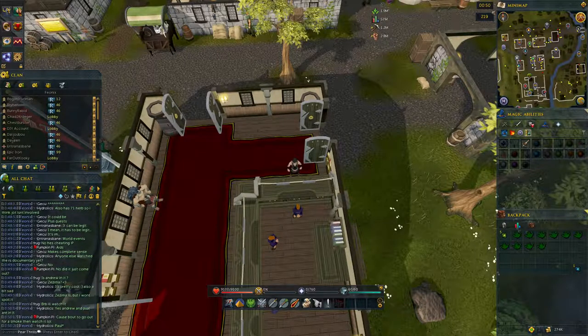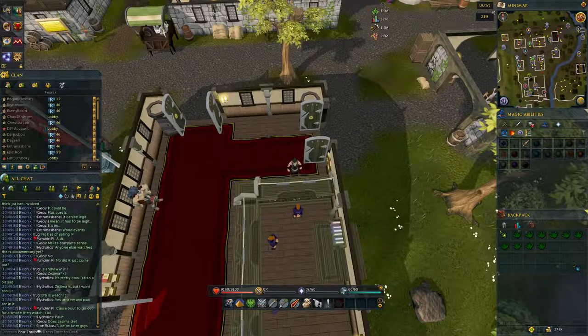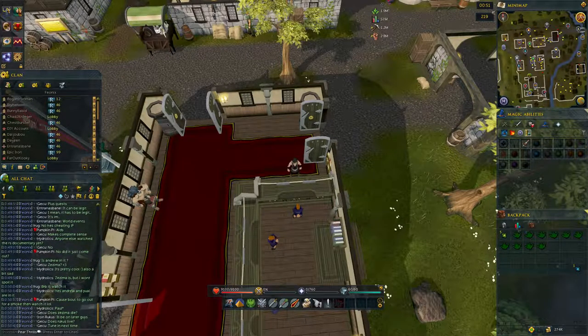What is up guys, it's Naf here. Today I wanted to make a quick guide on how to make divine herb patches, which can be made once a day. The only skill requirement is level 12 Divination, which can easily be achieved by doing one round of the Guthix Cache distraction and diversion, or if you want to spend about 20 minutes doing Divination at Lumbridge if you're currently level one.